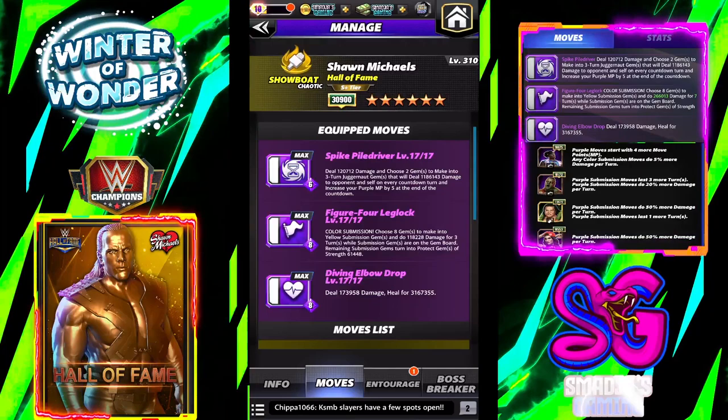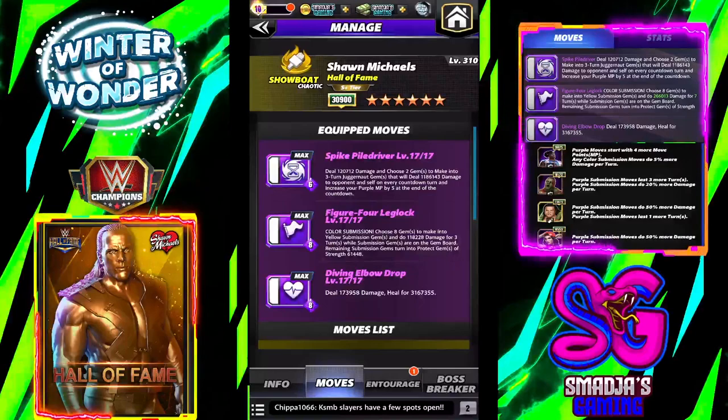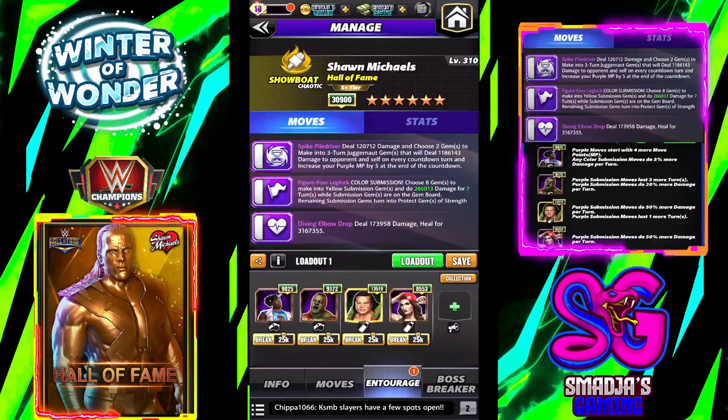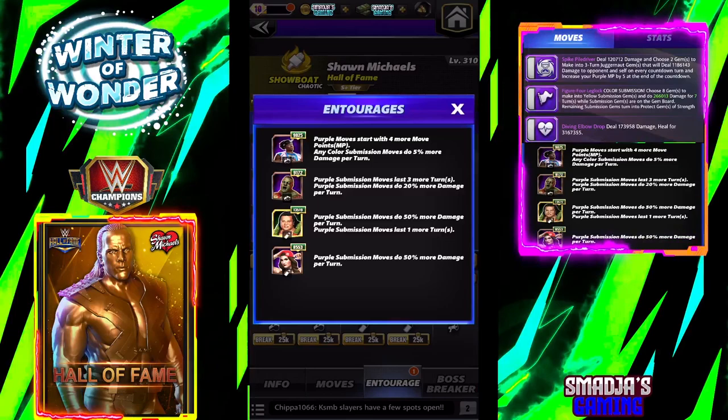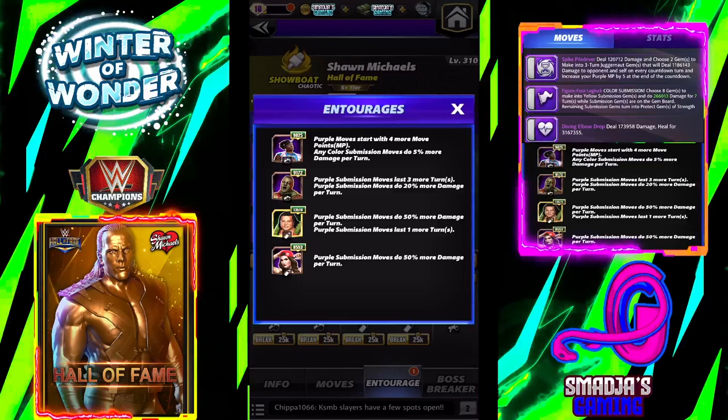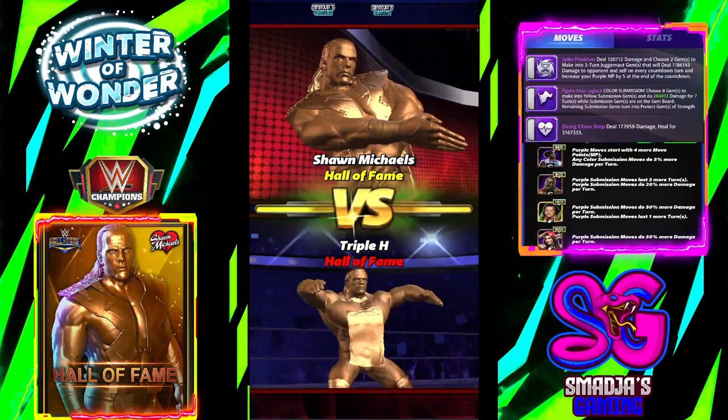The protect gems have a strength of 61,448. And the Diving Elbow Drop deals 173,958 damage but heals for 3.16 million — wow, that's a big number. For the entourage: purple MP trainer Xavier Woods; Zombie Brock Lesnar — purple submission moves last 3 more turns and do 20% more damage per turn. Coaches: Peter Maivia — purple submission moves do 50% more damage per turn and last 1 more turn; and Nikki Bella — purple submission moves do 50% more damage per turn.